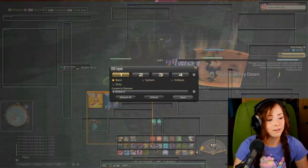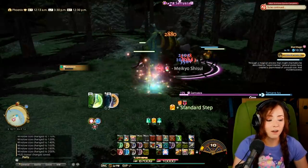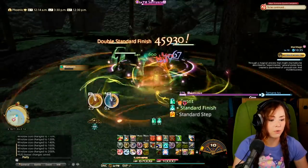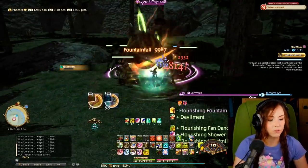It was kind of like a pseudo weak aura. This actually helped me a lot when learning Dancer to always be using that ability when it was supposed to be used, so that might be helpful for you too.